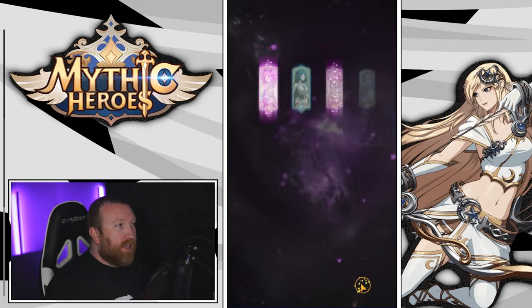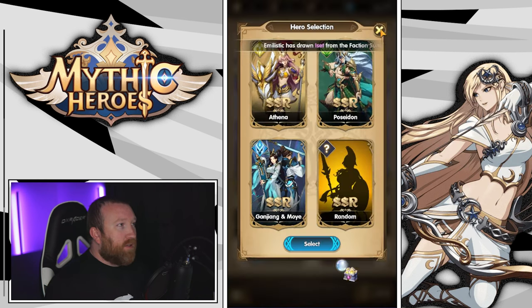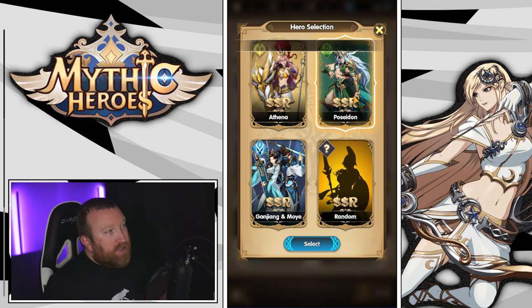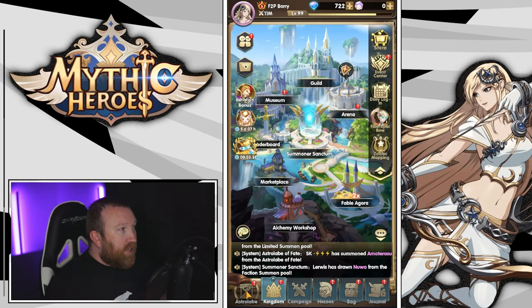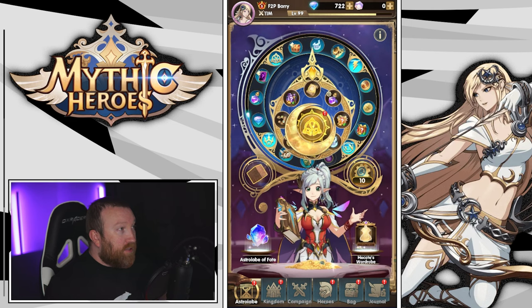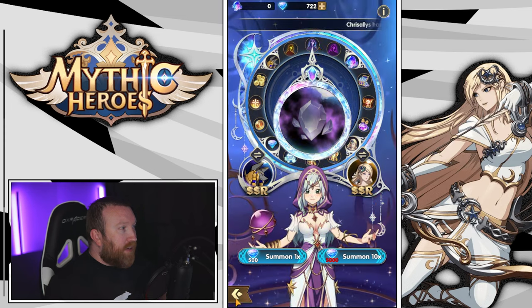We're guaranteed one more SSR hero — here's the early one, it's Archimedes. We keep getting a lot of copies of him; maybe we make him our guardian build instead. That should give us a card as well — Athena, Poseidon, or GM. I think I'm going Poseidon since he's our secondary tank. Let's also check if we have any astrolabe of fate — we do not.